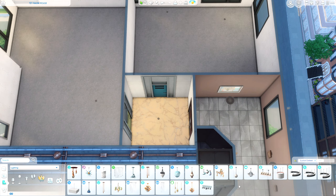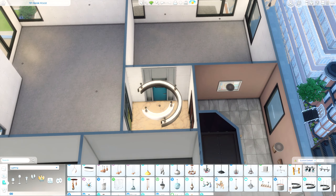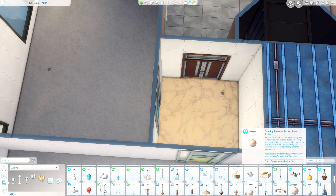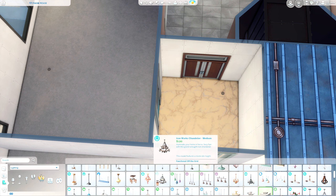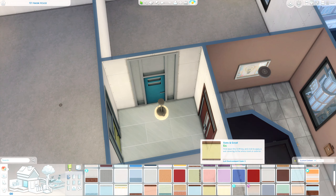It sounds really silly, but there's an entranceway that leads into two different apartments. You can either play this by having a roommate where you play with a sim in one of them, or you can control multiple sims and have them kind of locked out of each other's apartments and do gameplay that way.